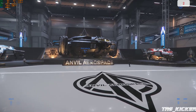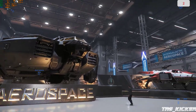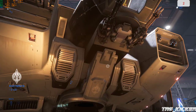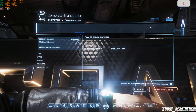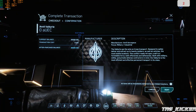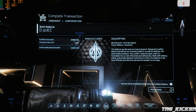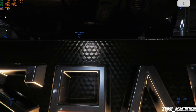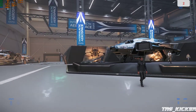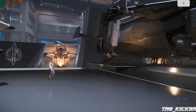I was actually able to get in this ship today. The Valkyrie — I should probably rent, why not. Now how do you take this thing off? That's why I suggested you should probably spend some time flying around and get used to the controls.